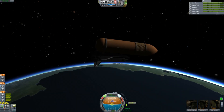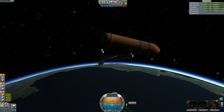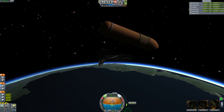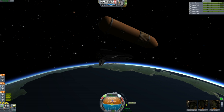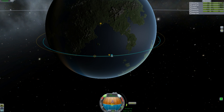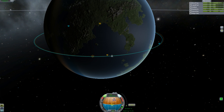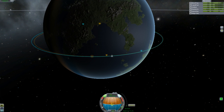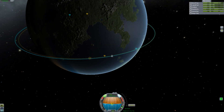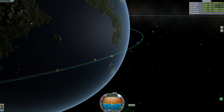So I detach from the tank, RCS away from it, and then I continue my circularization. Now if I had a different mission profile or other plans, the OMS engines are a lot more efficient in vacuum over the Thrustmax engines. However, for this demonstration, the Thrustmax was enough.